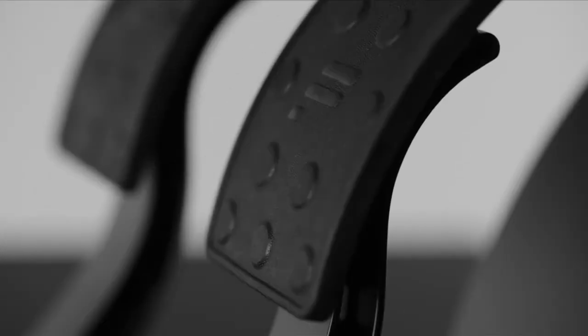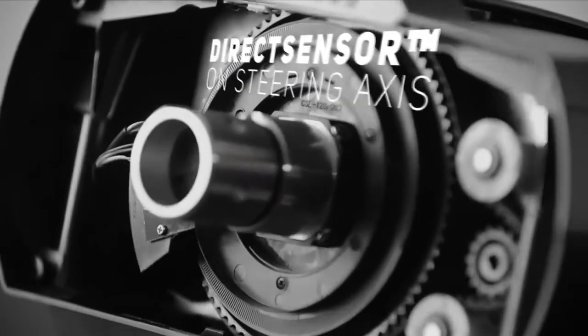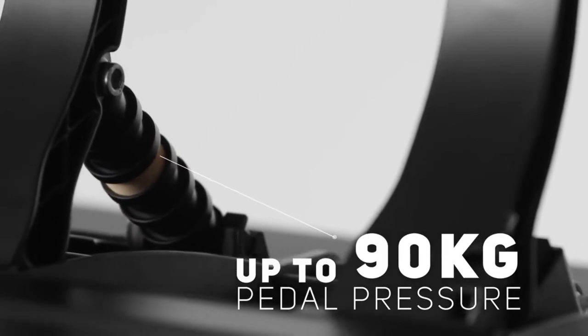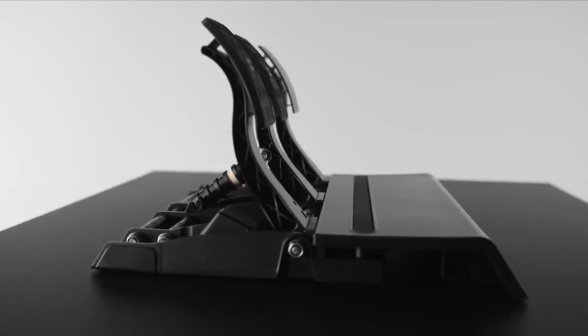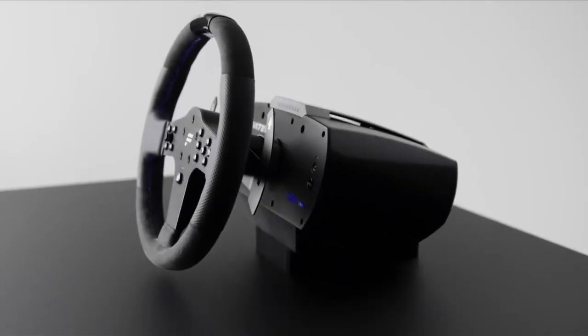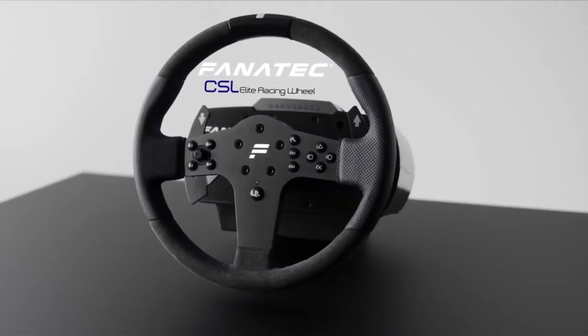With that configuration, you can be sure you'll be able to feel every screeching corner as you careen around a track. The CSL Elite's powerful single-drive force feedback makes sure of that, and the load cell brakes really drive that realism home. They'll take some serious force to depress fully at speed, so you might want to consider a full-frame sim racing setup if you head down the Fanatec route.